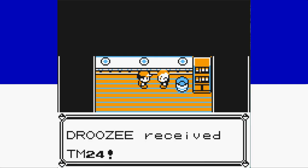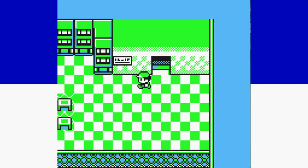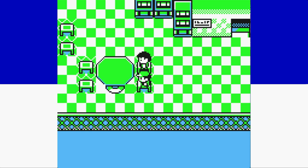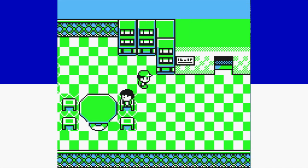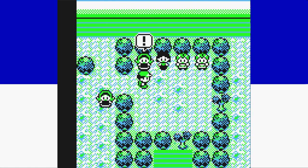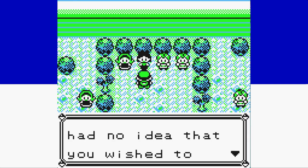With Surge defeated, we make our way through Rock Tunnel and head over to Celadon, where we pick up a Fresh Water for the little girl and a Soda Pop for the Saffron Guards. We trade that water for Ice Beam as a good insurance policy. Since we have a really good type advantage against Erika, we're going to take her on before heading to the Rocket Hideout. I'm confident we can get a quick win here for our fourth badge and avoid accidentally forgetting Erika, which is easily the most out-of-the-way of the eight gyms.